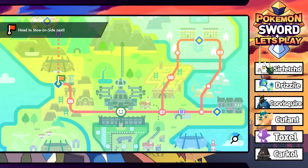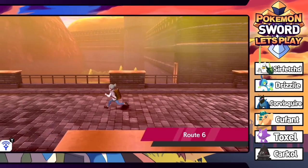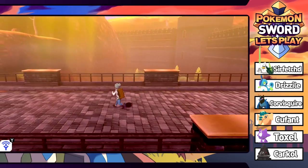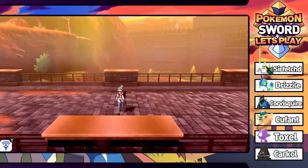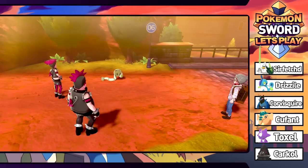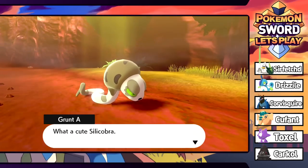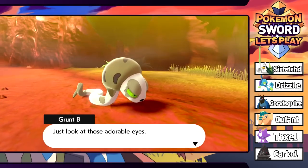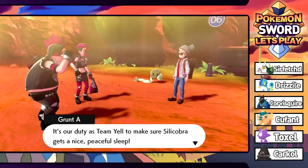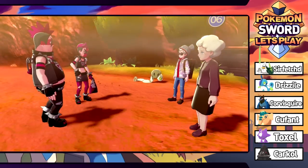We came from the wild area, so Route 7, 8, and 9 are completely different over there. Anyway, Route 6 - we got ourselves a big old bridge. Lots of large bridges in this game where there's actually a lot of hidden items that end up just being feathers. What the hell is that thing? What a cute Silicobra.